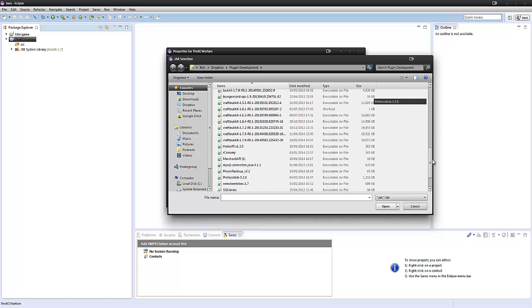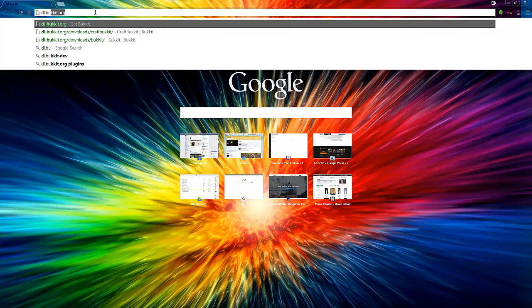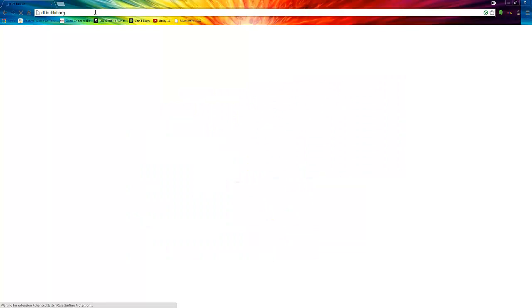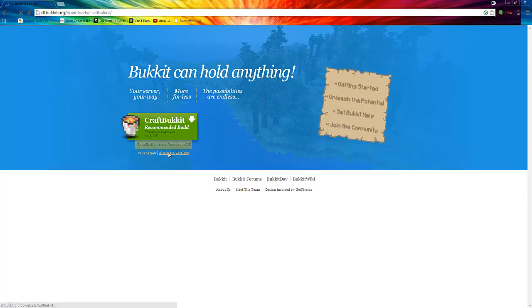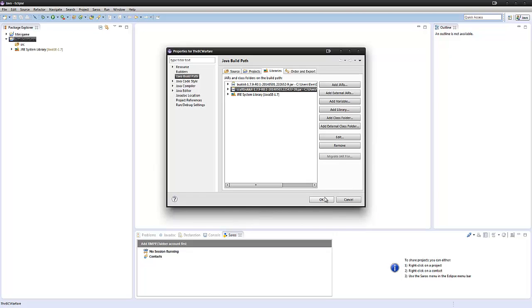Go into where you store your jars, and we're going to get CraftBukkit 1.7.9 and Bukkit 1.7.9. To find these, you go to dl.bukkit.org, go to Alternate Versions, and we have CraftBukkit and Bukkit. Download the latest one — you always want to go for Recommended, but seeing as there isn't a Recommended for 1.7.9, I've got the Development build for CraftBukkit and then Bukkit. Get the same one, store them somewhere, import them both into our project, and press OK.